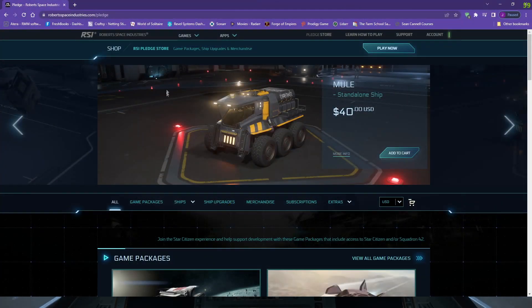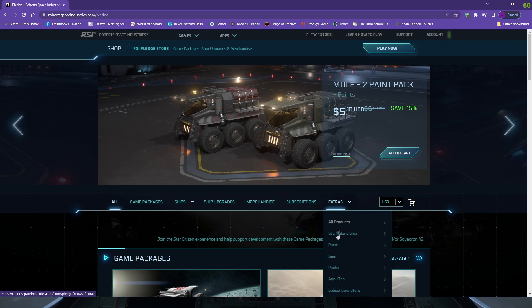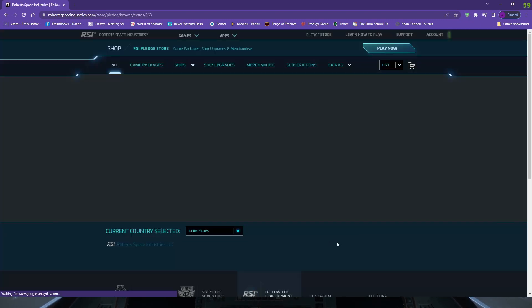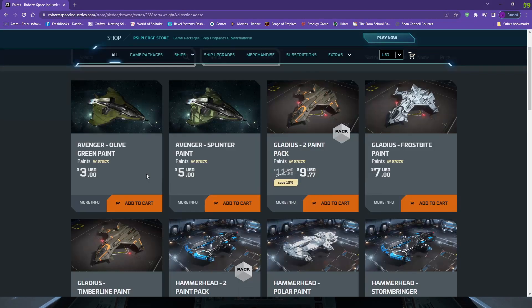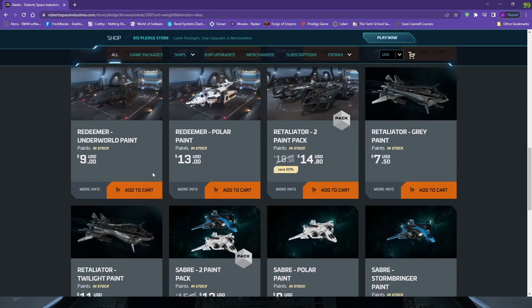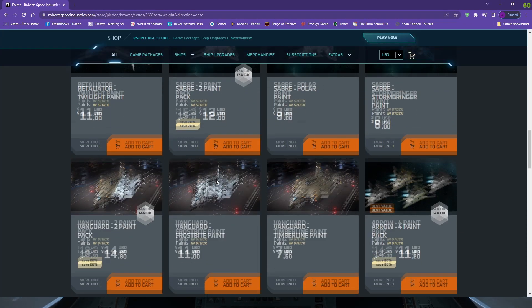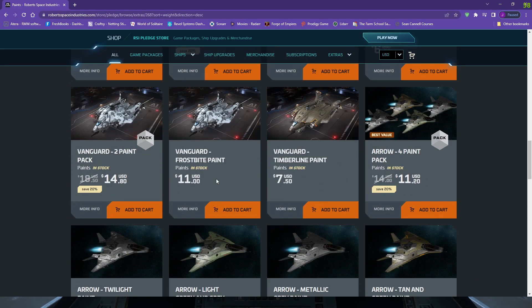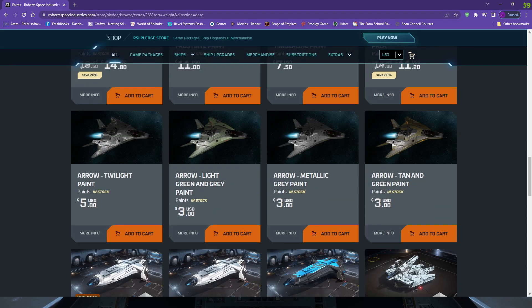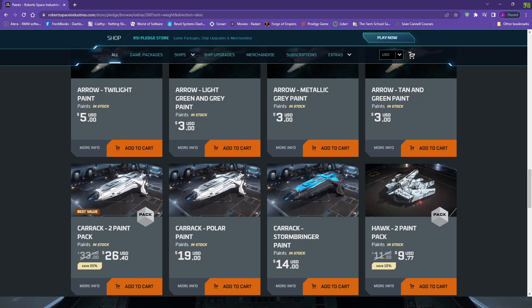There are other ways you can buy paint. If you go to the Robert Space Industries website and go to their pledge store, you can pick extras and then pick paints. When you buy these paints you will be buying them with real money, not in-game money, but you can sift through and pick whichever paint you like for whatever ship you have, then go in-game and apply it.